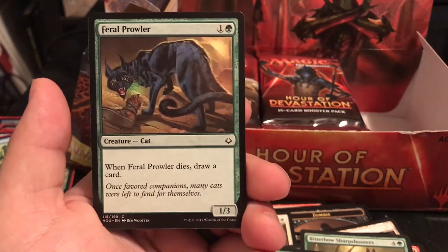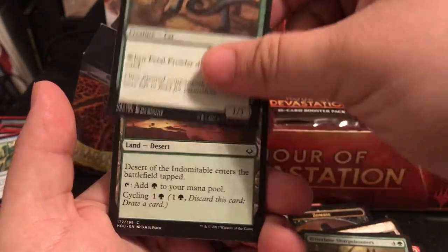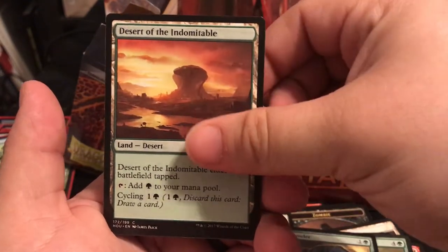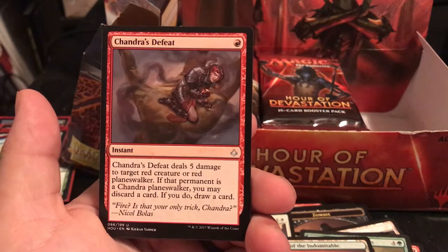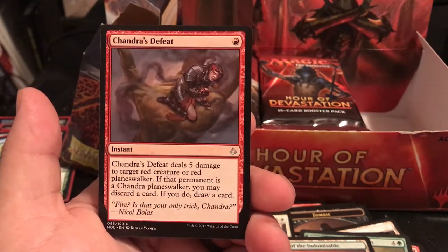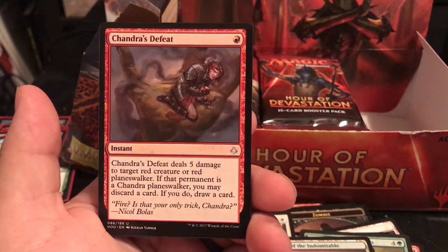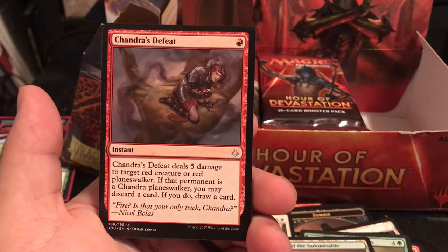Feral Prowler is a 1/3 for 2 - when it dies, draw a card. Not bad. Chandra's Defeat is a 1-drop instant that deals 5 damage to target red creature or red planeswalker. If that permanent was Chandra planeswalker, you may discard a card and draw a card. "Is that your only trick, Chandra? Nicol Bolas."